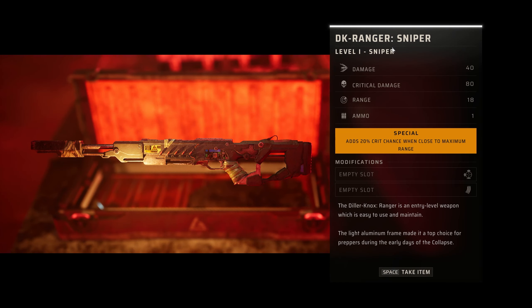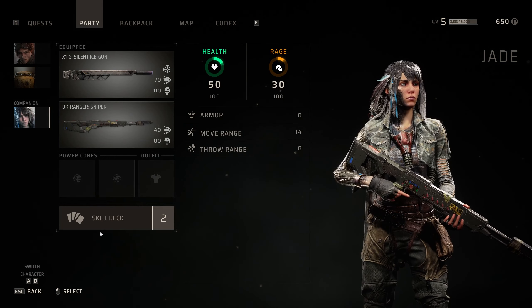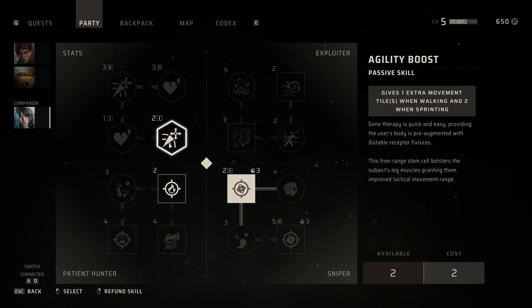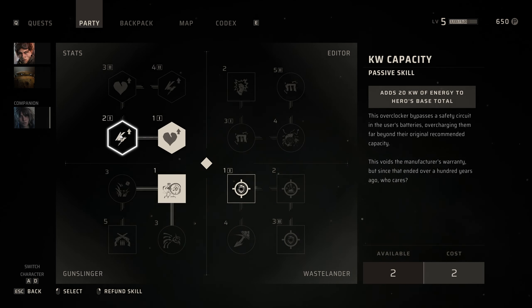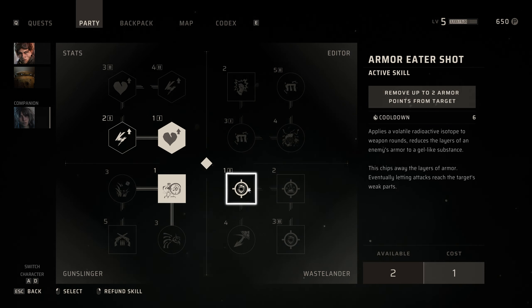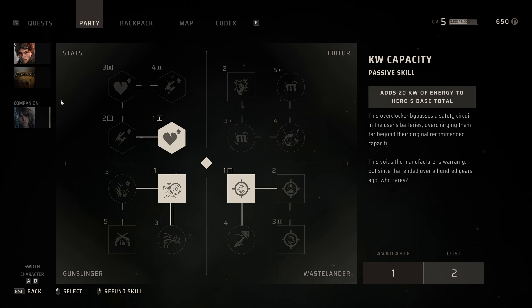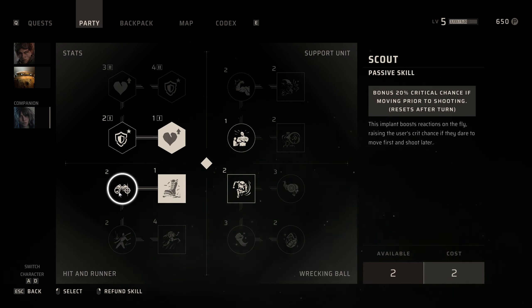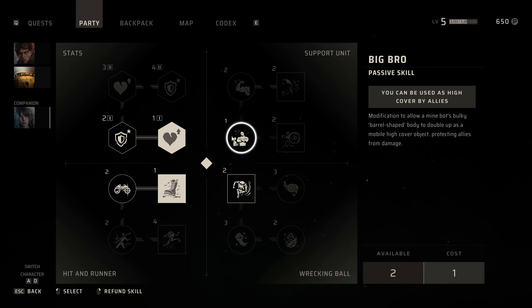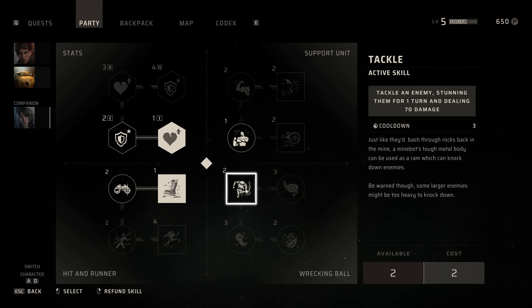Today is my lucky day. DK Ranger sniper. Damage 40, crit 80. Let's give that to Jade because you only have one weapon — it could be good to switch. And we actually have some more skill points here. One extra movement — I say we go with this plasma shot. Add 20 kilowatts, remove up to two armor points from target. Let's grab that. Armor stack — passive skill, 20% crit if moving prior to shooting. That is good. Then we have the big bro: Tackle — tackle an enemy, stunning them for one turn and deal 70 damage. That is fantastic. I want that.